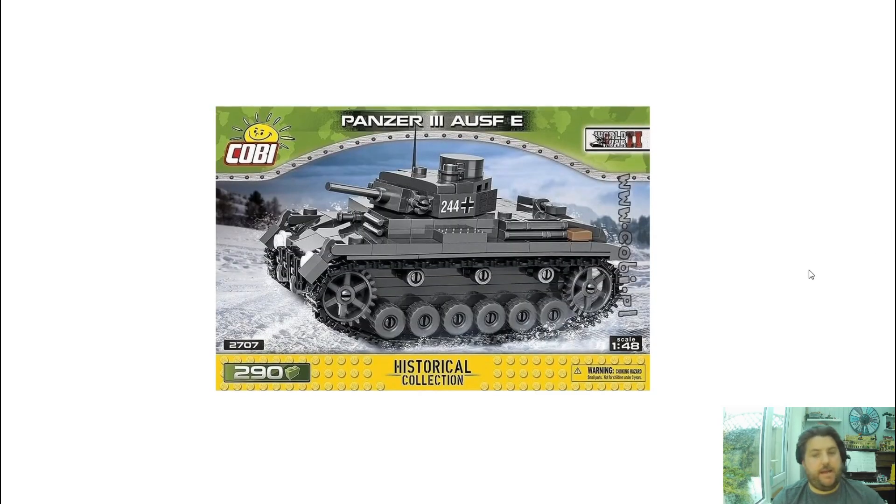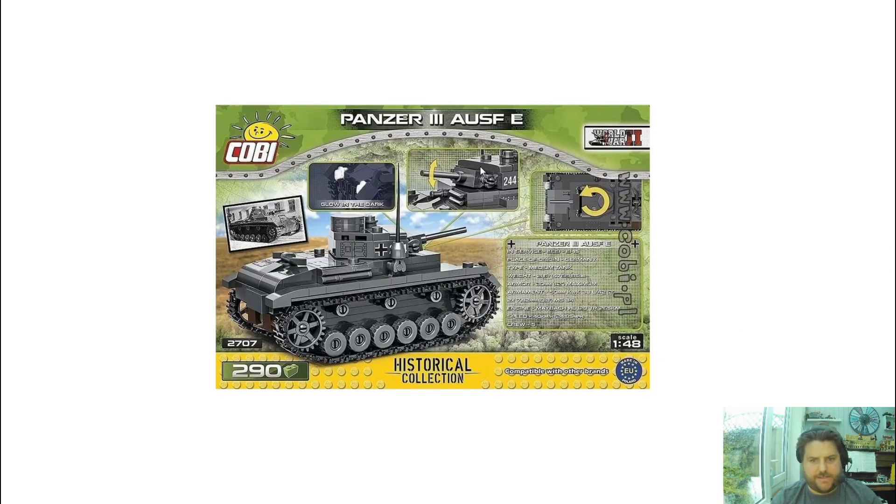Next up, we have a Panzer III Aufsch E. Set 2707, 290 pieces, and you don't get any mini dudes in this one. Scales slightly smaller than the other ones, so this is kind of just a little display piece, like a mini tank. This will be cheaper in price. Very nice. There's the back — it has a movable turret, some kind of dark shiz, and then some more information there. I quite like that. I quite like these small tanks, they're very cool.